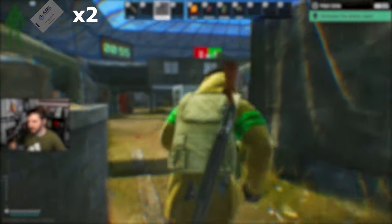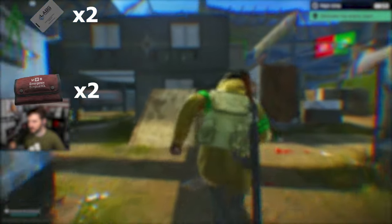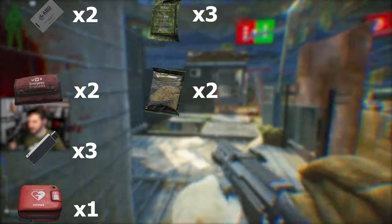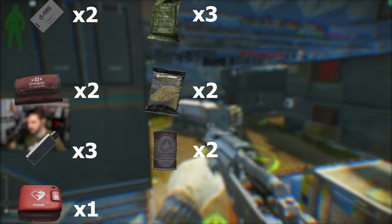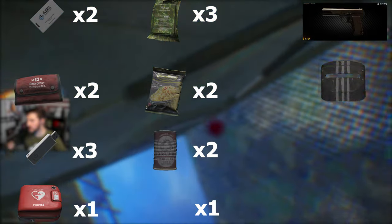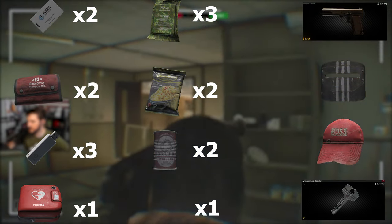For Jaeger you will need 2 labs cards, 2 CMS kits, 3 flash drives, 1 defibrillator, 3 Iskra lunchboxes, 2 instant noodles, 2 of the big beef stews, 1 salty dog beef sausage, Reshala's golden TT, Killa's helmet, Tagilla's hat, and Shturman's stash key.